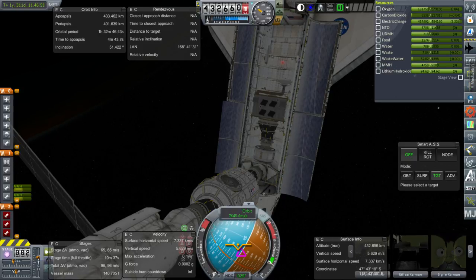We have docked the shuttle to the space station, and next time we will take care of attaching the new Z-1 Truss onto the station, and then also the PMA-3. But until then, thank you for watching. I hope you enjoyed this video — if you did, please press like, and if you have any comments or suggestions please leave them in the comment section below. See you next time.